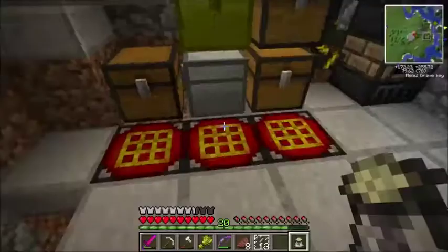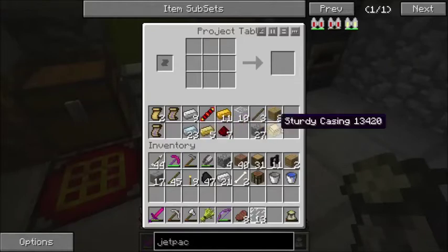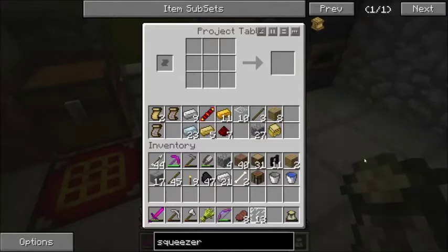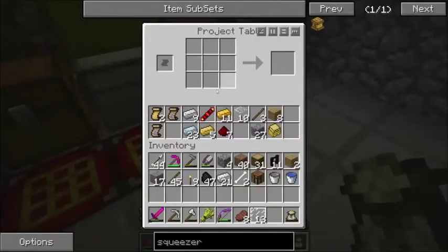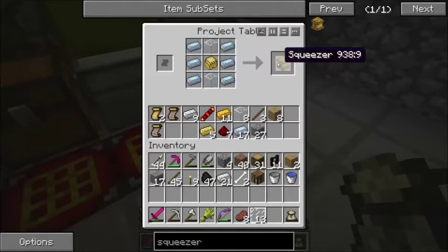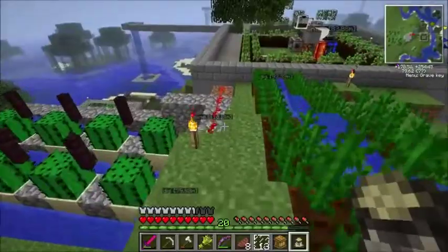Let's see if we have the stuff. I have a sturdy casing. What else do we need for the squeezer? It is just some tin and some glass, so that's fine. Tin here. Sturdy casing and glass — perfect. That went very quickly, so I'm going to hook this up and get it started.